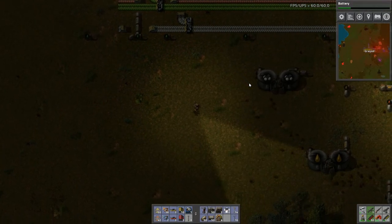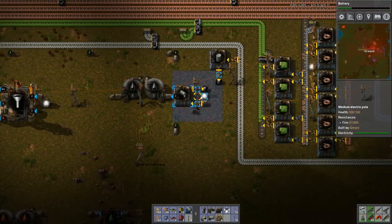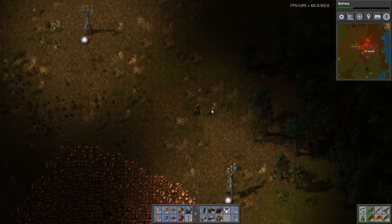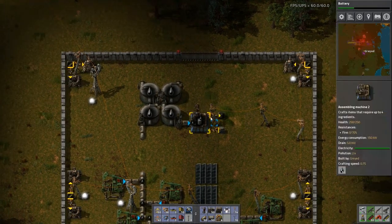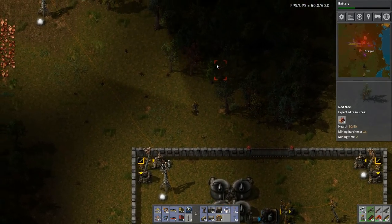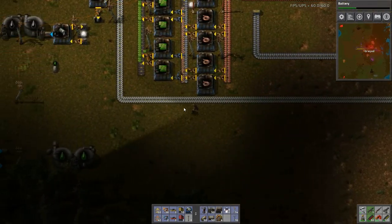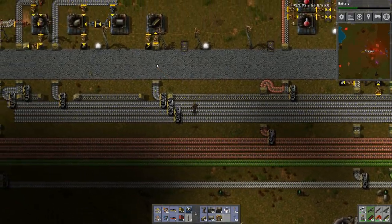I've got my electric engines running. The electric engines are needed for all of the robots. I think I'm going to need red circuits actually, which is going to be frustrating - we'll figure it out. What I should do is make a path down there. Green circuit production looks really nice.